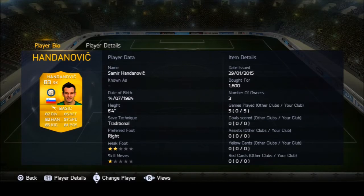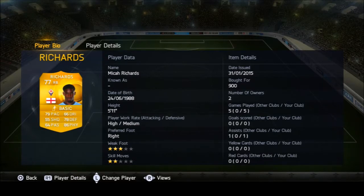Handanovic in gold — very good goalkeeper, saved a lot of shots. In my opinion the best goalkeeper in that position. Richards defended well, but honestly he was probably the worst player in the team. He didn't have enough pace — he felt slower than his 79 rating to be perfectly honest. I found someone like Glenn Johnson better.